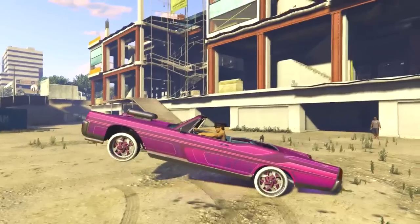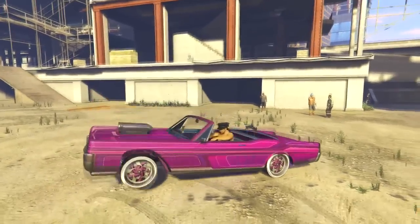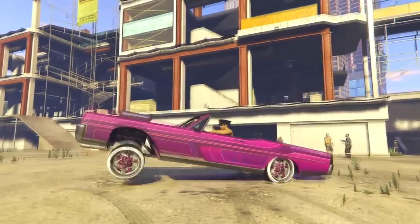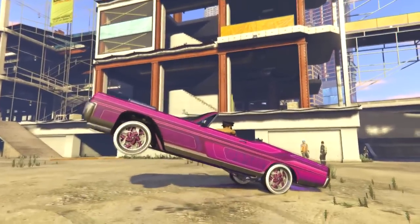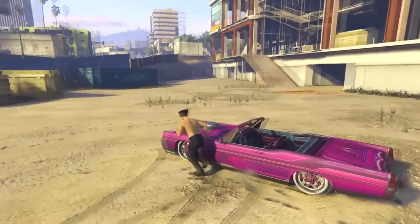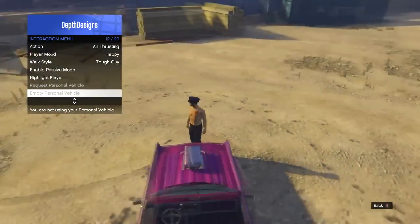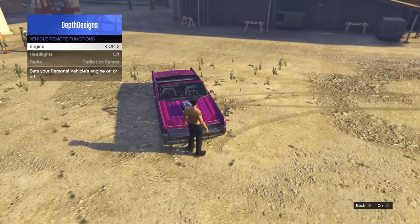There are hydraulics and everything, so you can bounce your car up and down. To do that, hold A on Xbox One or X on PlayStation, then press up, down, left, or right to bounce whichever way you want. Or you can just hold it and let go to bounce up, or press it once to go down or up. These are only available in the lowrider vehicles — you can only customise the lowrider vehicles in Benny's. You can't customise supercars, though maybe there might be some mods in the future.